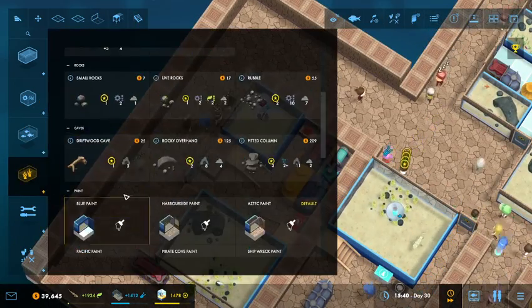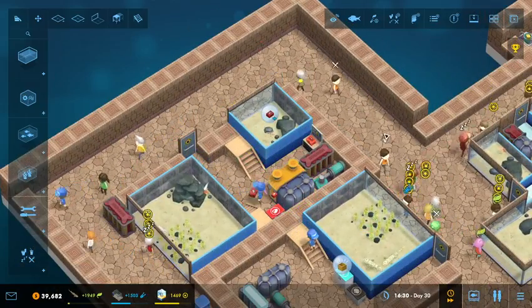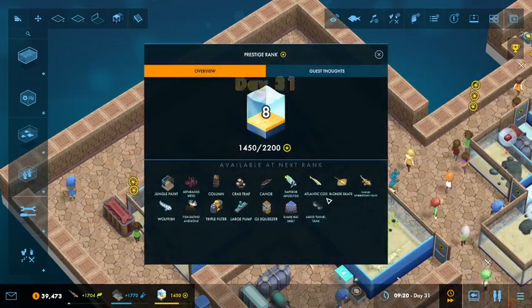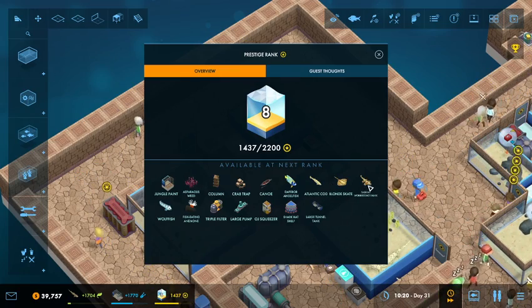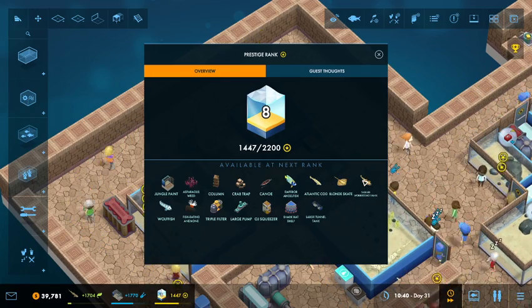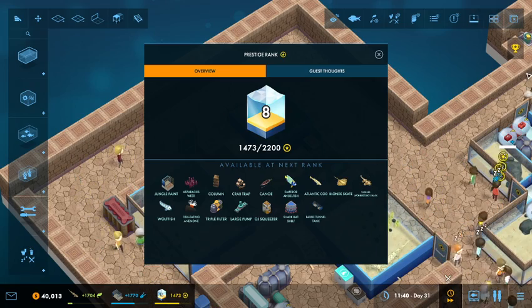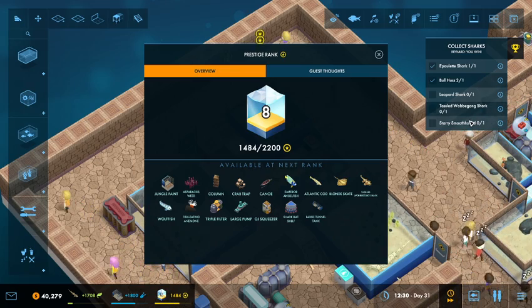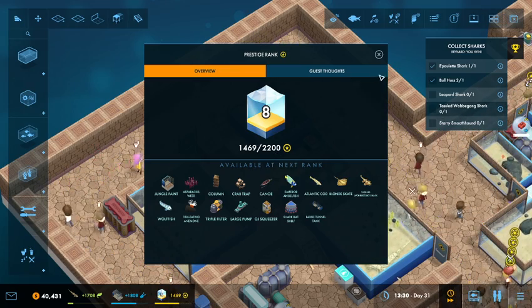We just need the cave and we're done. That ticks up a little bit farther as we need to, because we want to get to level 8 at 2,200 prestige to get the tasseled wall gong. My assumption would be that the last one we want — the Dari smoothhound — is probably at tier 9. That's a little bit unfortunate, but we'll get it done anyway.